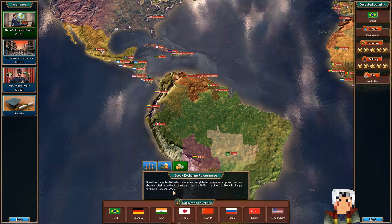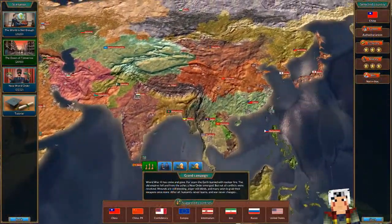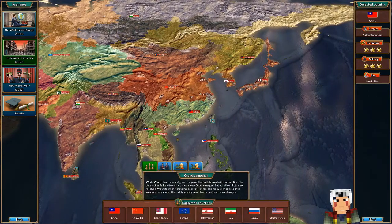Global economic superpower: 50% share of world stock exchange revenue. How would we do that? Let's move on and see what else we have. 2050: World War 3 has come and gone.